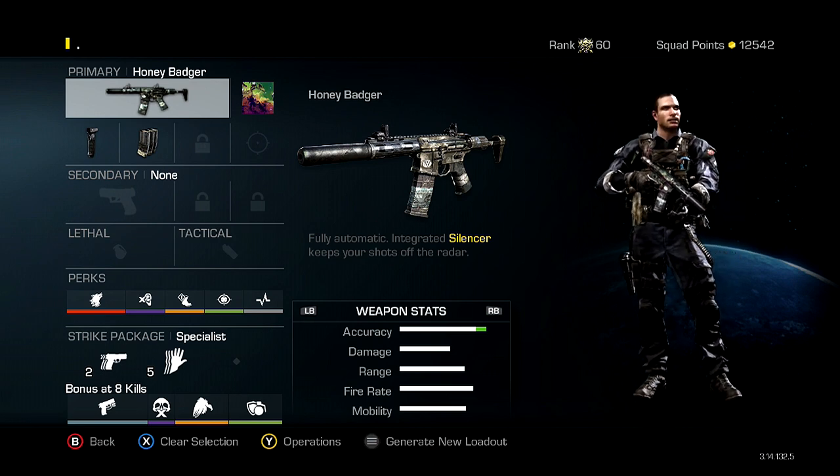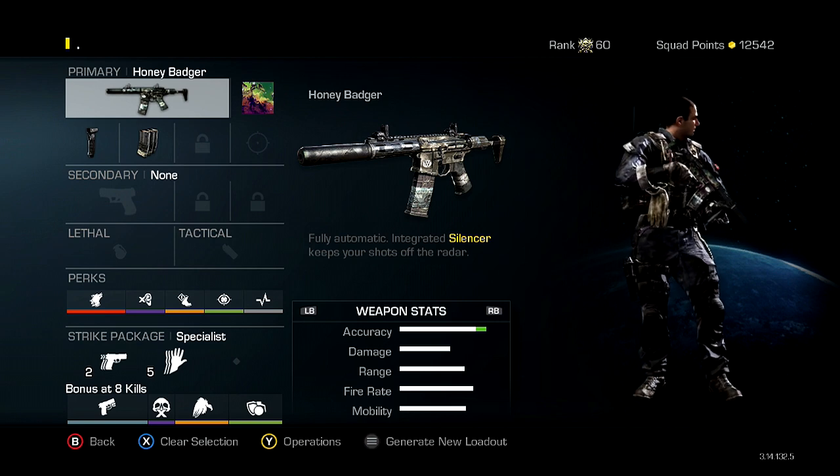The assists counting as kills are huge when going for a Chem Strike, because you can get your Chem Strike as early as 19 or 20 kills when you have assists counting as kills. So as far as the specialist bonus goes, I put Ready Up on as the first one.